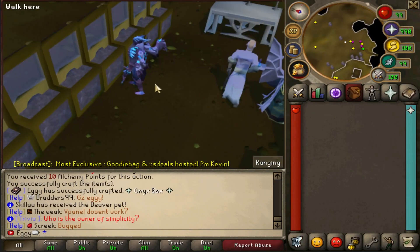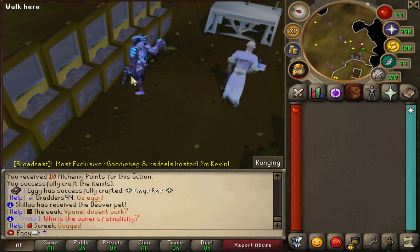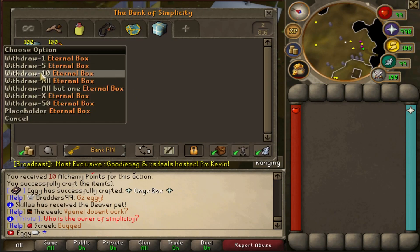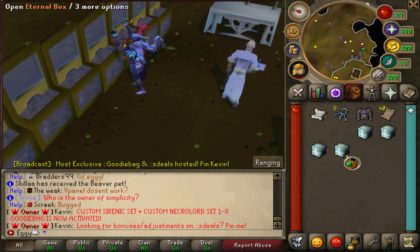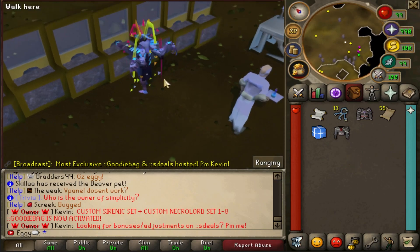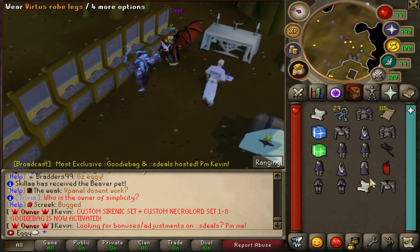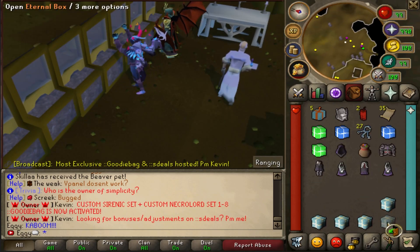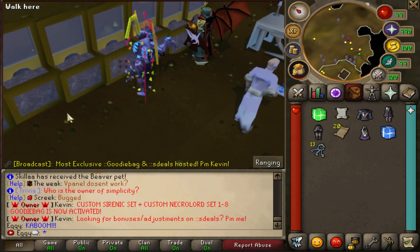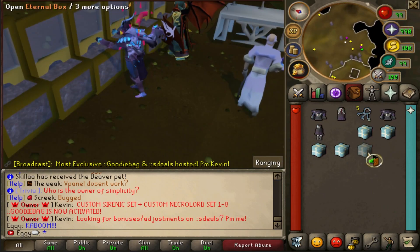I want to mention the eternal boxes and the superior chest — limited boxes in-game that you can grab through the deals, and I've been given a hundred of each to open. Knowing Simplicity, they're going to be cracked. Getting a 50 scroll, 5 elites, 3 elites, Torva plate, 20 bill, another 20 bill, sapphire box, Pernix — spamming through to see what happens. Hey, Nightmare Staff! The dynamite boxes — watch this animation — kaboom, easy. These boxes are completely limited in-game and brand new with the last update. The animations on Simplicity are always cracked — I don't know how they do it, but I love it.